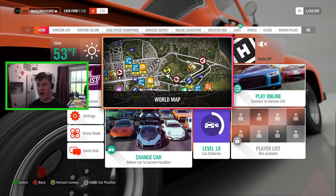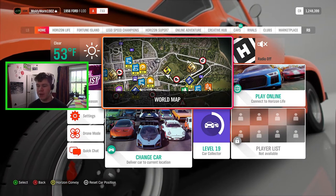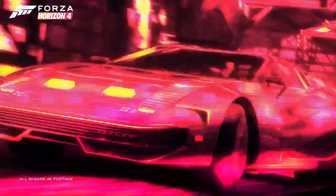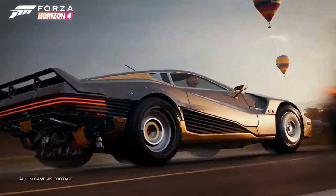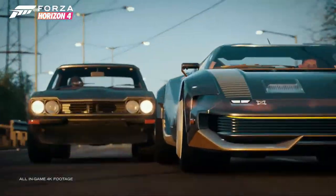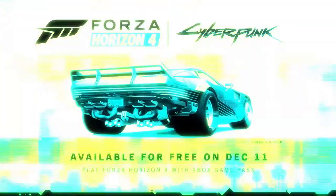Today we're going to be unlocking a brand new car in Forza Horizon 4. Since the last time you saw me play, I've leveled up quite a lot — I'm level 104 — so I've been playing this game quite a bit. Recently they've added a brand new car from Cyberpunk 2077. If you don't know what that game is, it's basically like GTA 5 but set in the future — you can drive cars, shoot people, all those kinds of things.